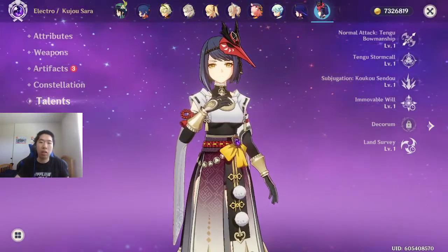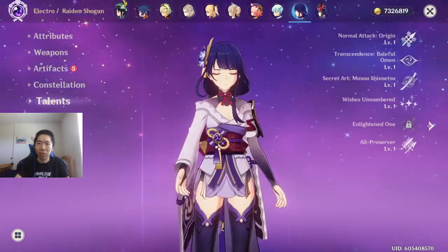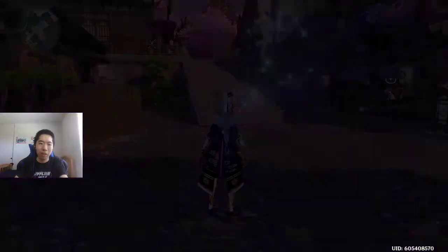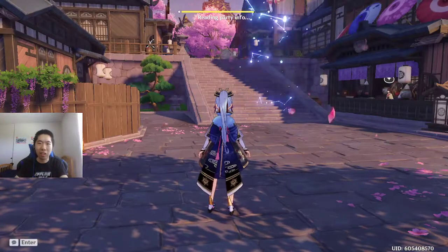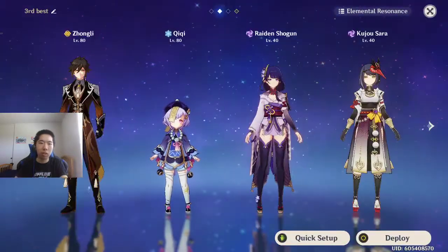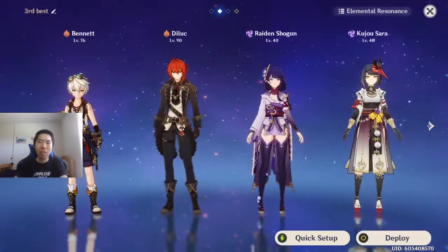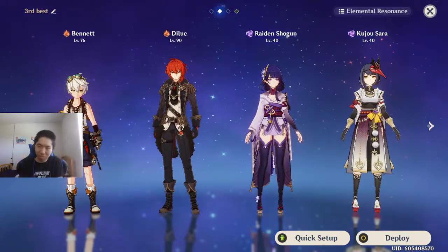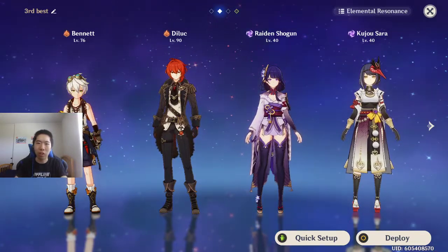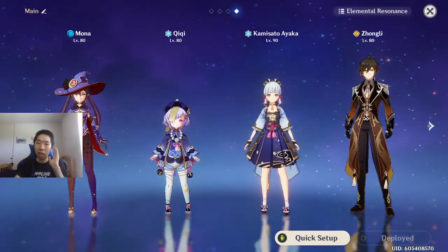Yeah, that's pretty much it. Thank you for watching. Also, if you guys want to recommend me a Raiden Shogun and Kujo Sara build, that'd be great — and a team too. Right now I'm considering a team with Bennett. I'm not sure if it's good, so tell me your builds down below. I'm not sure about the order either — like who should be ulting first. Raiden Shogun should be last; I have to figure out the other ones. That's it for the video. Thank you so much for watching, and take care.